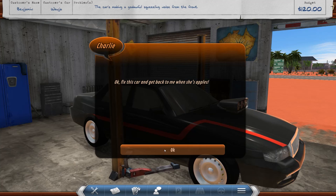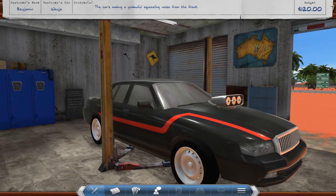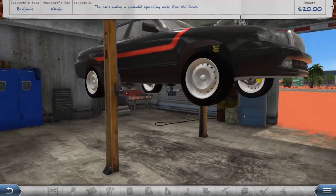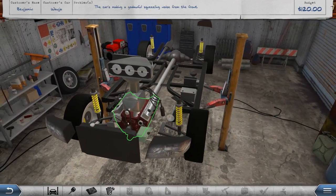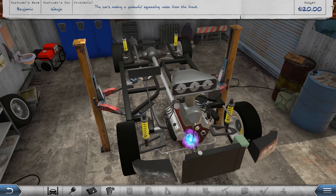We get to check out some of the cars — this is pretty cool. This car's making a god-awful squealing noise from the front. Well, I think we know what's going on with this one — it should probably be the same thing. This thing is obviously a little bit more modded. Let's check out that belt first of all. Yes, once again the drive belt is broken. So we're going to remove that — that should be the issue fixed once again.